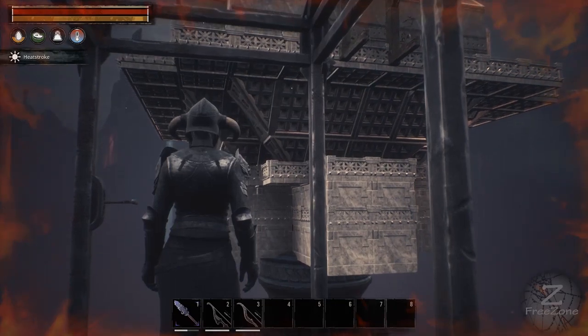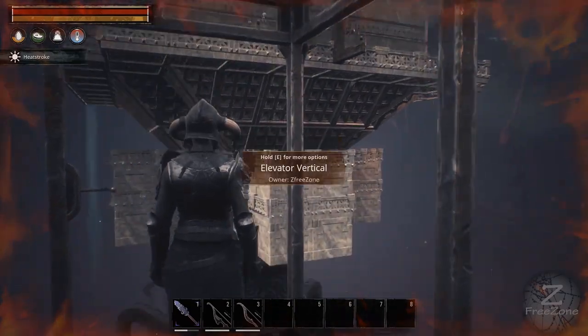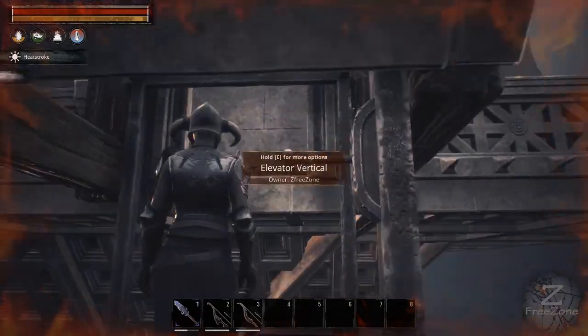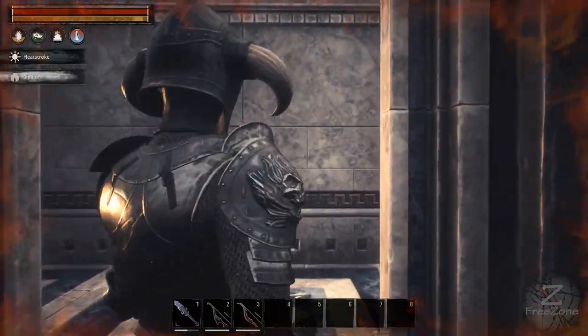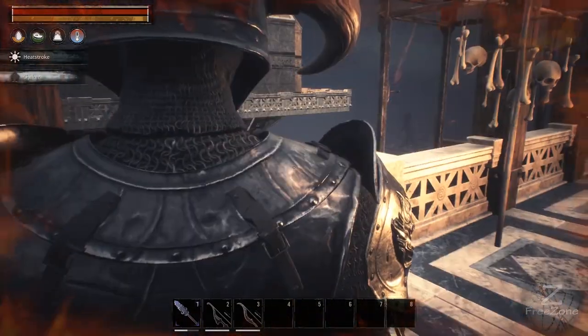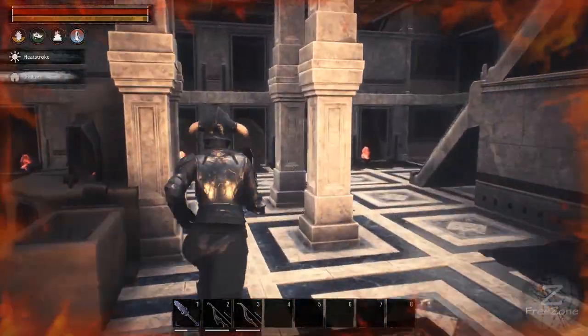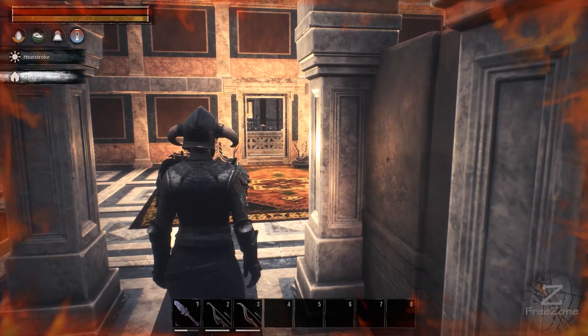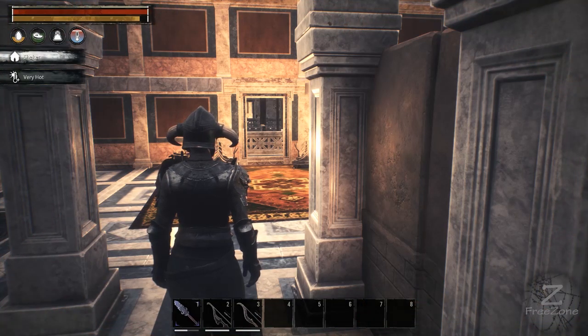Up here there's archer platforms — we've got two there. We'll come in here and have a better look. Once you come up this elevator with the heat stroke, you want to come over here. Stand in the middle here and the heat stroke will get out — it's too hot, so if you just move around a bit it should be fine. You should start losing that heat.